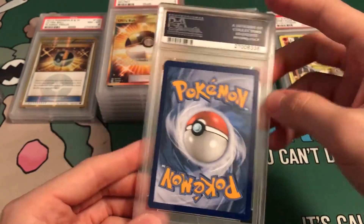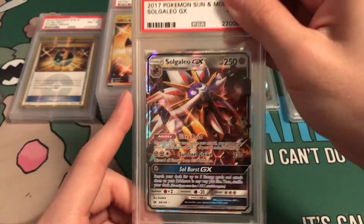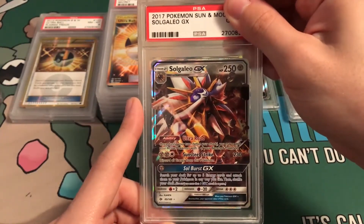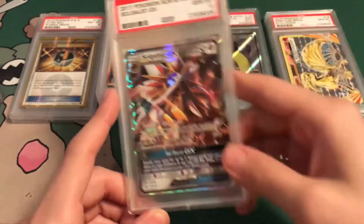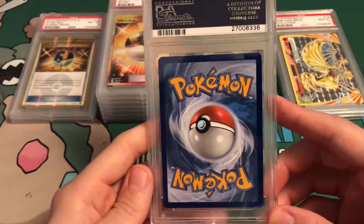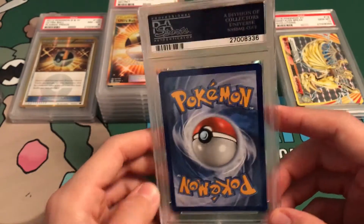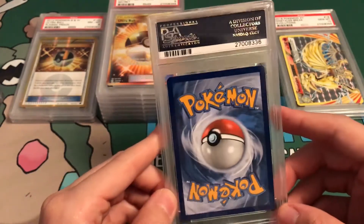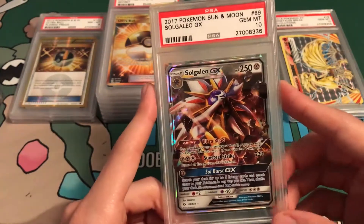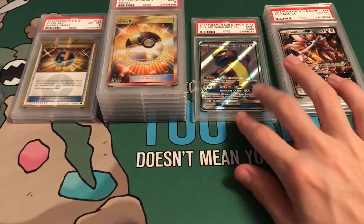This card looks beautiful — this is going to be a Gem Mint 10. It is Solgaleo GX. This has to be a 10, it looks perfect. Awesome — yes, beautiful! All the Sun and Moon cards I sent in, I really looked them over very carefully. I made sure the majority of them, if not all of them, would be possible 10 candidates.